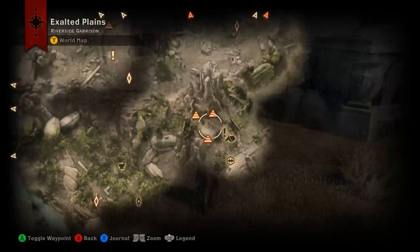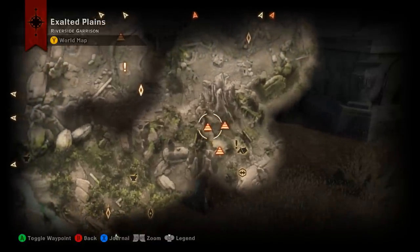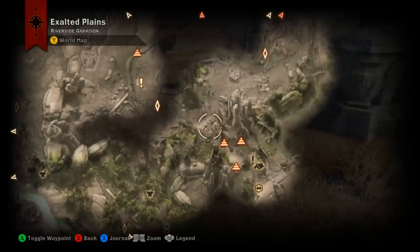There's only one fight that you kind of have to somewhat engage in, and I'll show you that in a second. If you start out in this zone at the Path of Flame camp, as you exit you're going to run into three or four bad guys that you can ride through if you can take the hits, otherwise you can just ride through them and run.